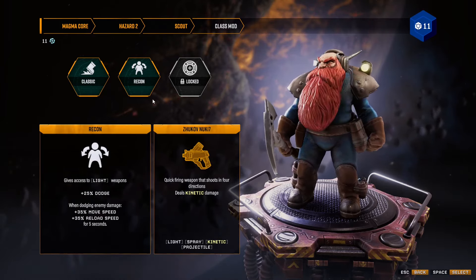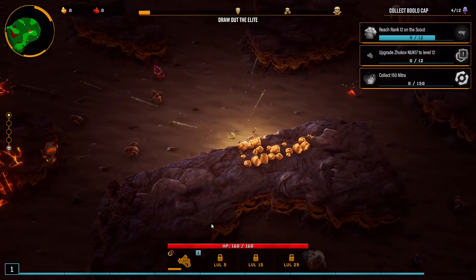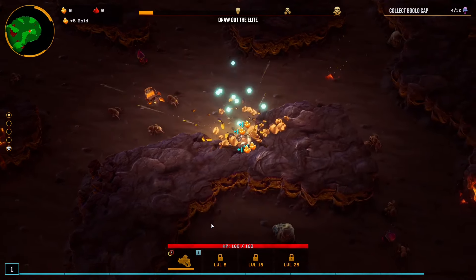Today we are playing the Scout once again, because it's been a while. We are playing the Recon class. They've got access to light weapons, 25% dodge, and when dodging enemy damage you get a buff. Seems cool to me.